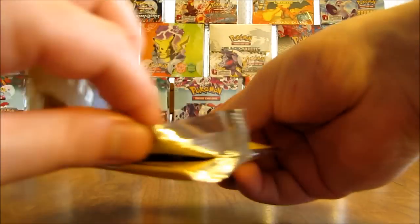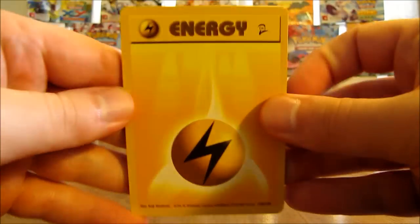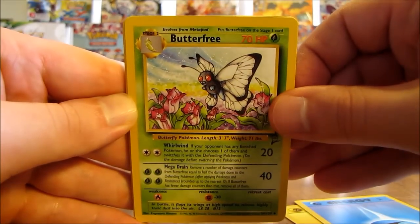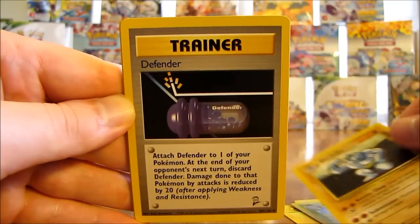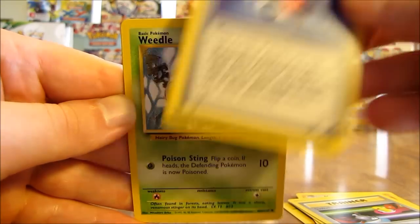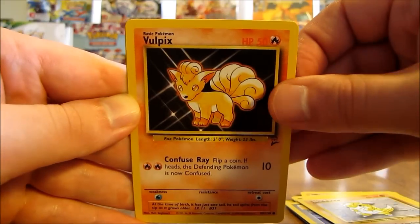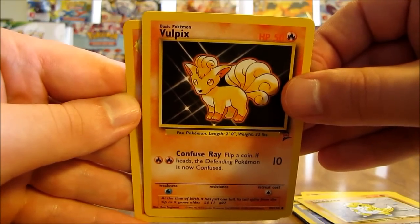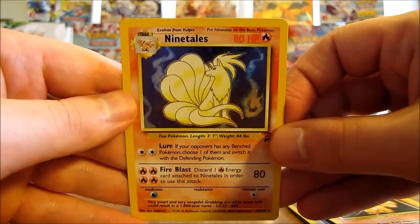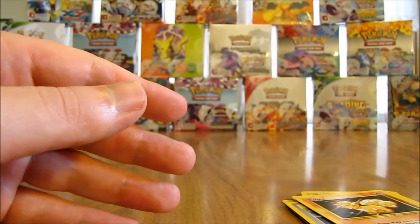Butterfree right on the top of the pack. Moving the two energy cards to the front - lightning type is the first card, then water type, then Butterfree, Machoke, Defender, Switch trainer, Poke Ball trainer, Weedle, Sandshrew, Vulpix, and the rare in this pack - it could be a Charizard - oh, a Ninetales holo! It was the right type, just not the right Pokemon. But a pretty good pull - fourth holo of this half of the box, tenth total.